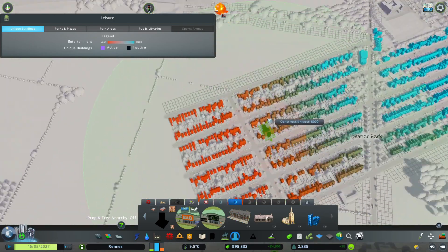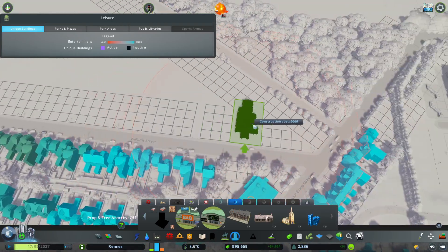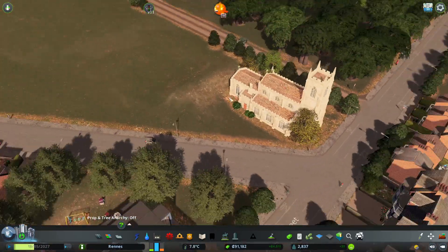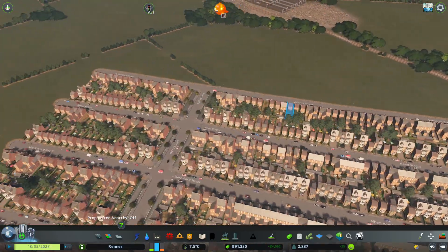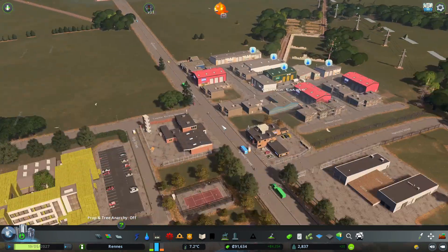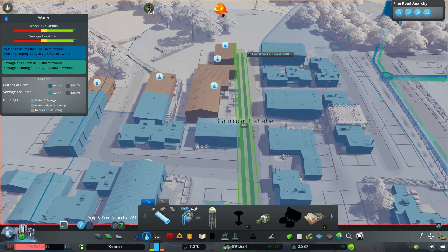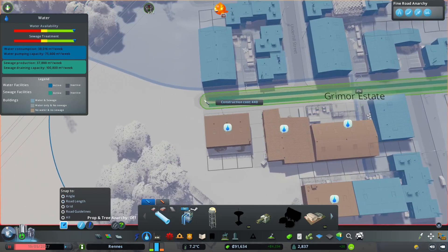We have a village hall and some churches — we're still waiting for cemeteries to unlock. Where do I want to put the church? Possibly over here, in this little area — yes, it fits there perfectly! Then we can have the cemetery behind it. I love this diagonal road that runs through the middle, it just works so well. How are we doing for industry now? The buildings need water.